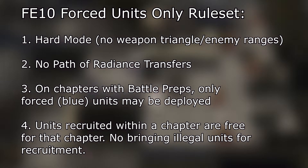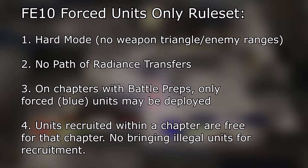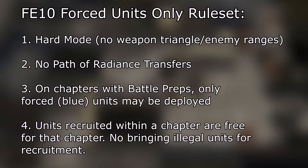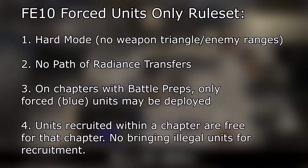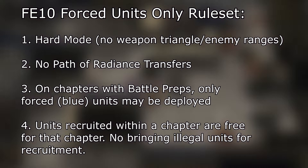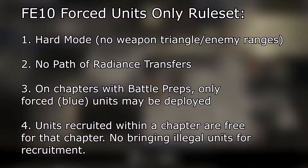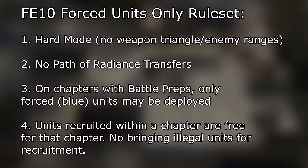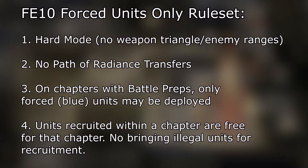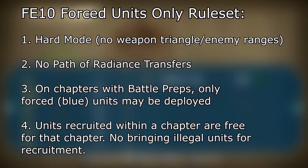About unit availability: essentially, if you can do nothing about having a unit be on any particular map, they're considered forced. For example, if you have battle preps and you get to choose your units and you see that Soth and Micaiah are both blue and you can't undeploy them, they are forced. And if you have the option to deploy someone or not deploy them, they are not forced and you cannot use them for that map. Additionally, this normally applies to early parts — if you have no battle preps at all. So let's say part one prologue: you get Micaiah, Edward, and then Leo joins after a turn or two. All three of those units for that chapter are free to use, because you have no way of not having them show up.